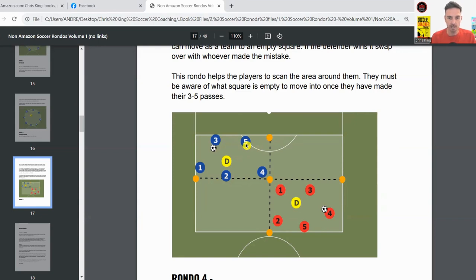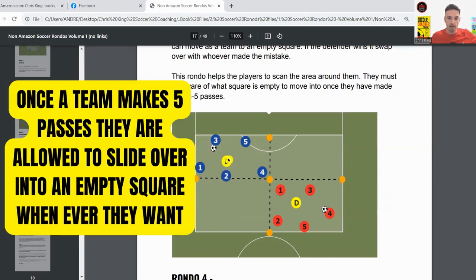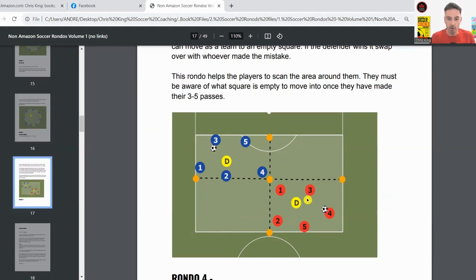The change up on this is that after — I usually make it five passes — that team slides into another empty square. They've got to be aware and keep their wits about them. So if the blue team makes five passes, they can move into that empty square or the other empty square. And while that's going on, the other team is playing at the same time. If they make five passes, they can move into an empty square. Players have to be aware of their surroundings and see where the other team has moved into.